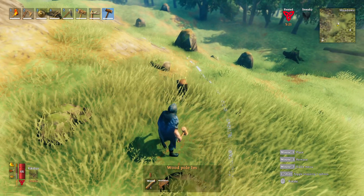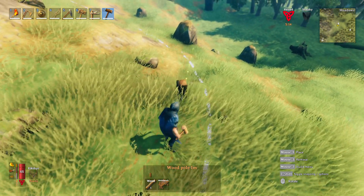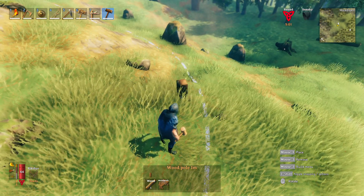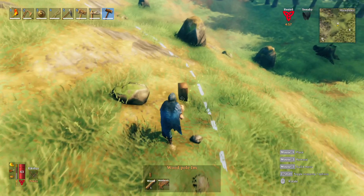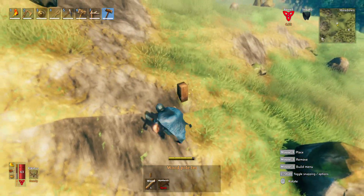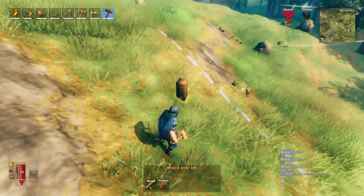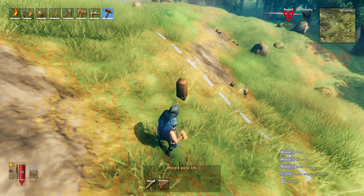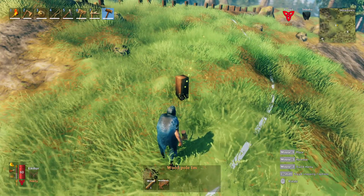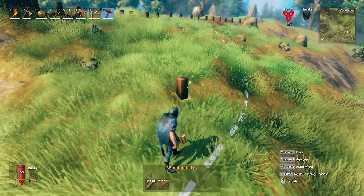I inadvertently tested this before when I started playing — I accidentally crafted an extra hoe and an extra axe, threw them out beside my main base within the workbench area, and they were there for around 40 to 50 days. They did not despawn. So I'm convinced that items do not ever despawn inside an area covered by a workbench. It could be a very long timer, but multiple in-game weeks of testing suggests they simply don't despawn within workbench radius.